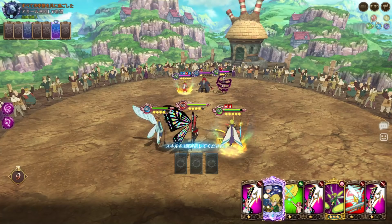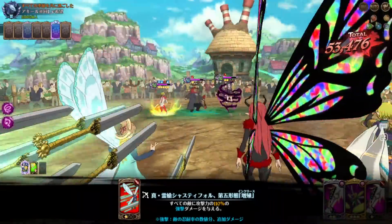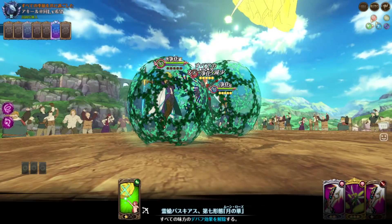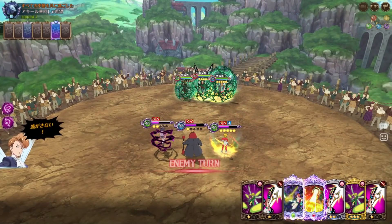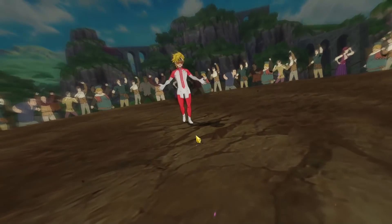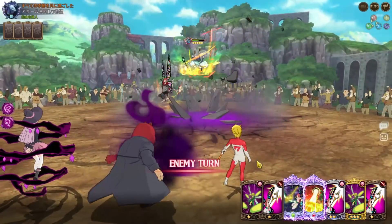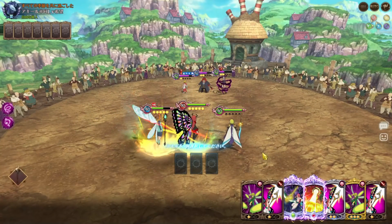I can just attack him right here and then cleanse afterwards. We removed all his buffs — the Melascula team is super good, that base stats increase is crazy. He has one buff on Meliodas. Oh wait, Chandler hasn't even attacked me yet this entire matchup. Like legit, Chandler hasn't attacked me at all the whole match.